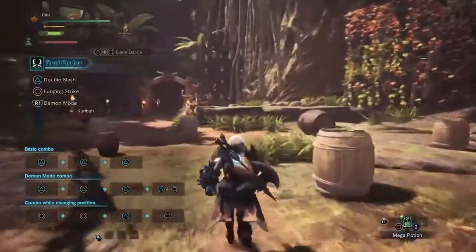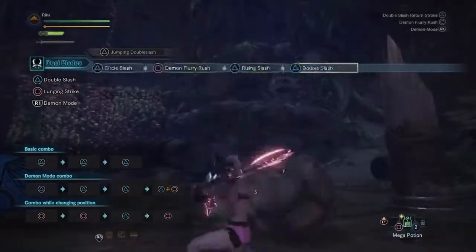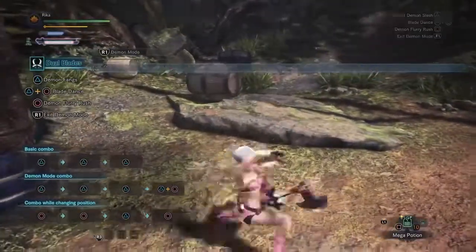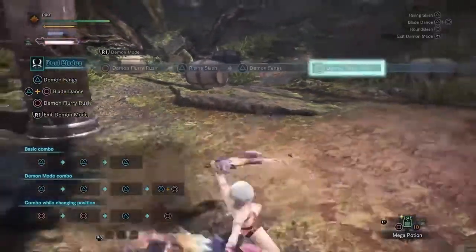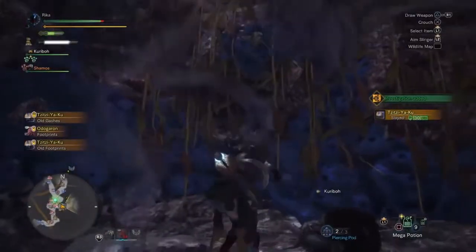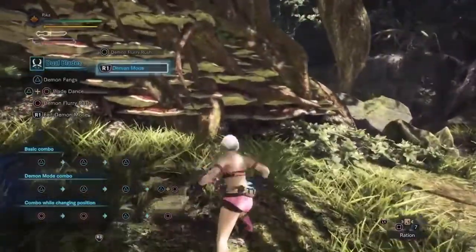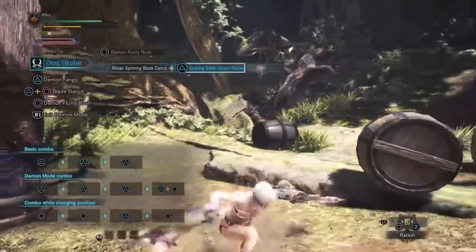Before I move on to the combos, I want to point out a move called demon flurry rush. This can be used in demon or arch demon mode by pressing circle. It's a really good spinning slash attack that covers a great distance, and unlike an evade it doesn't consume stamina and it's also bounce-proof. Definitely make use of it as an evasive option to get out of harm's way or reposition to a better part on the monster to attack. It even has a cool feature where when used against a special wall or tree, you can jump from it, climb, then dive off with spinning slashes.